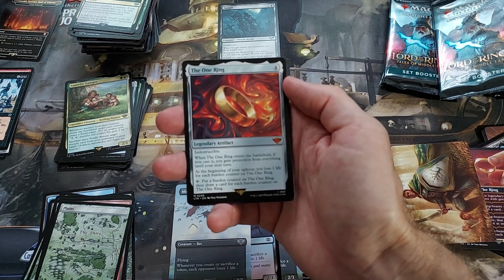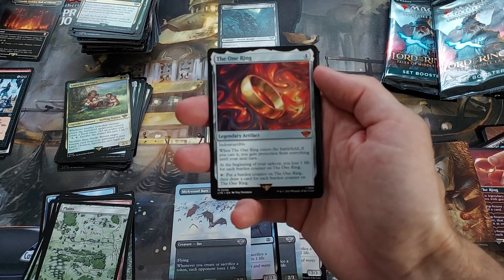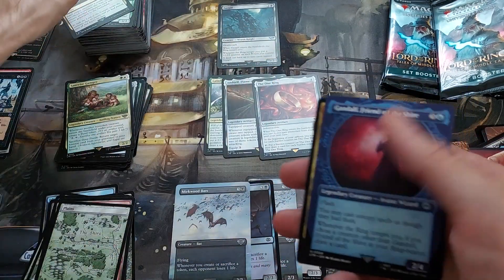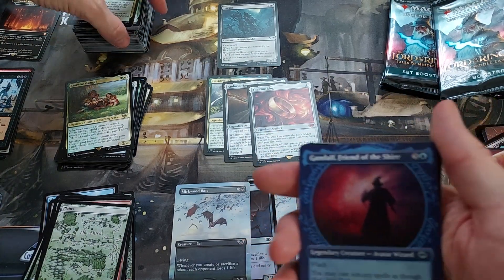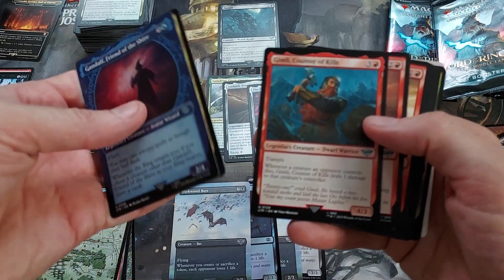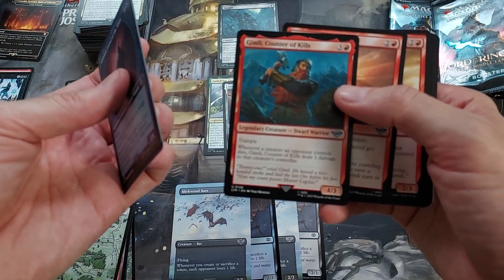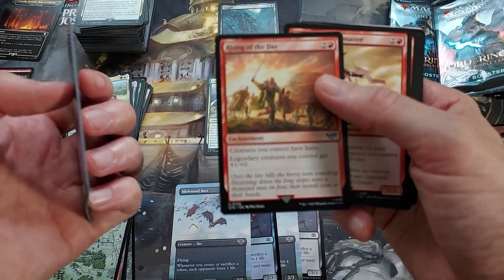At the beginning of each upkeep, put a Burden counter on it. Tap — put a Burden counter on it. Draw a card for each Burden counter on it. So it's going to ping in your upkeep but you can get some card draws, some temptation, protection. It's definitely a good late-game card in Commander when the game's going to end within a round or two and you play it, get protection, and maybe draw a few cards. We got Gandalf, Friend of the Shire — another Gandalf. Friendly Rivalry. Gimli — did Gimli get a Mythic? He needs a Mythic. Rising of the Day — creatures you control have Haste, Legendary creatures get +1/+1. Better Fervor — that's pretty cool.